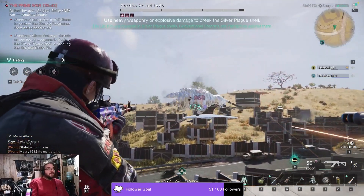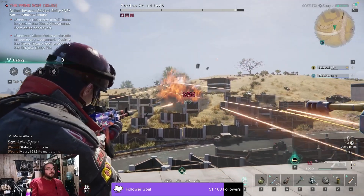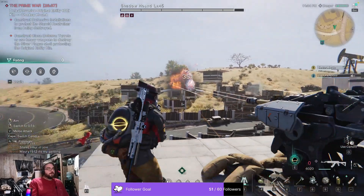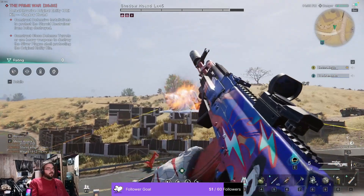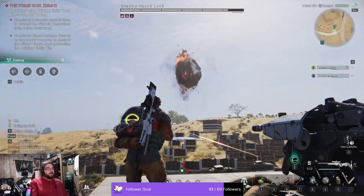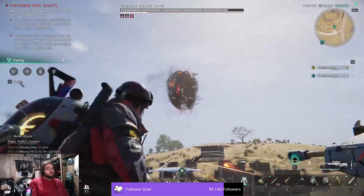The way the Prime War works is everybody gets set up, everybody fires their Biomass Missiles, the boss's shield goes down, the boss goes down, everybody gets off the cannon and shoots the boss with their regular weapons. Hopefully, if there are enough people, you can one-phase it.